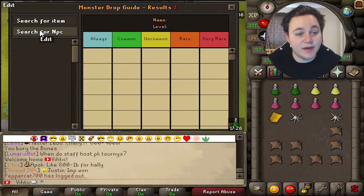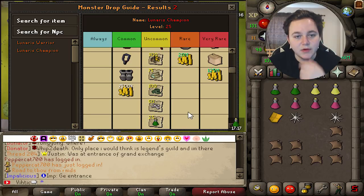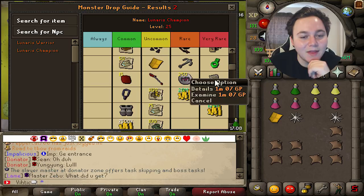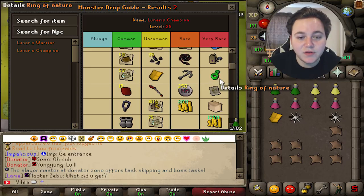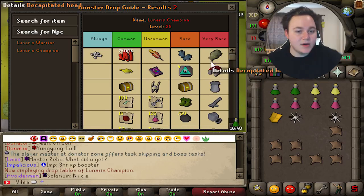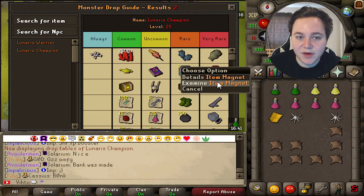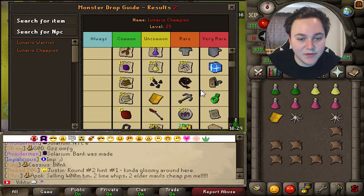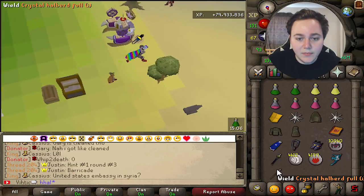Looking at the Lunaris Champion drop table: he drops cannon pieces, lots of different items, new mystery boxes, and 1 mil OSRS tokens — those are the tokens you can trade in on the 15th and 30th for 1 mil OSRS GP. He also drops an armor set, his pet, and the item magnet — which either picks up items for you or automatically banks them, either way it'll be worth money. He also drops 350 lava dragon bones, which is really good. There's an uncommon table too, which includes the gilded guide shield.